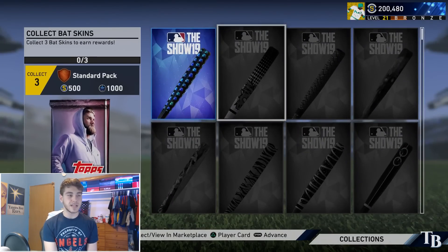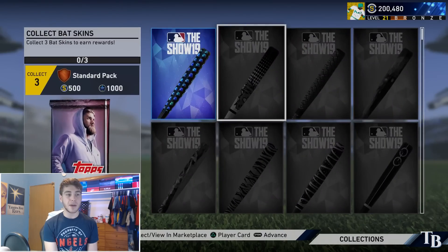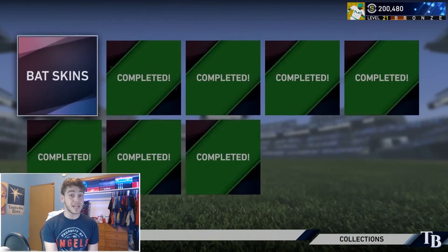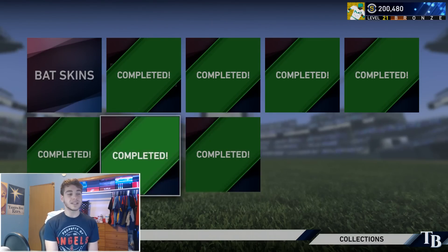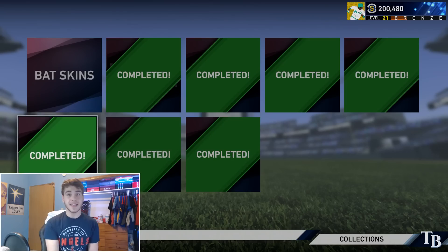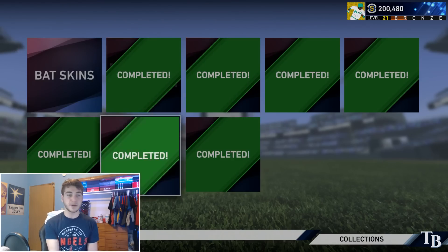The Batskin one is 1,000 XP, but I only have one Batskin — it's more expensive to do, so I would not recommend going out and buying two more Batskins just to get 1,000 XP. But all of these other ones, that is 7,000 XP just like that. I know I opened a few packs — I pre-ordered the game and got the digital deluxe edition. But even if you just pre-ordered and got the 10 packs or whatever, you probably already have enough cards to complete all of those. So that is a really easy 7,000 XP to go ahead and get.